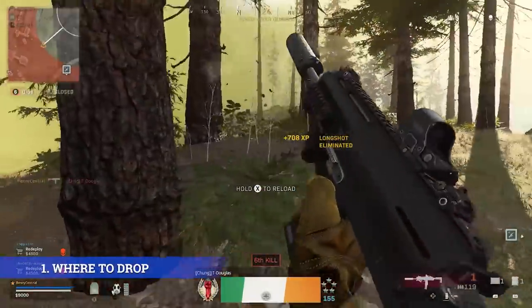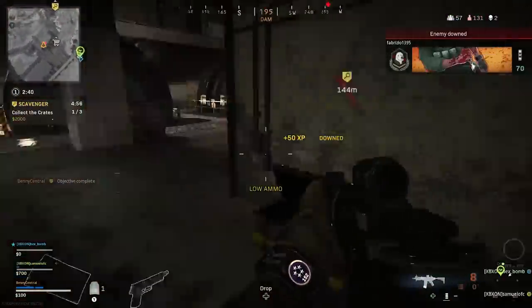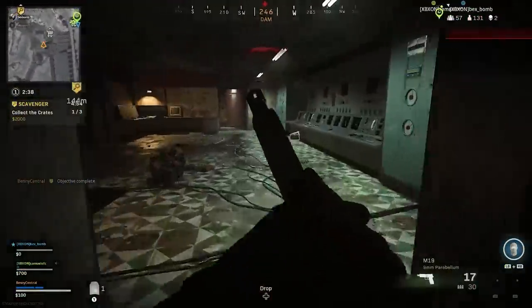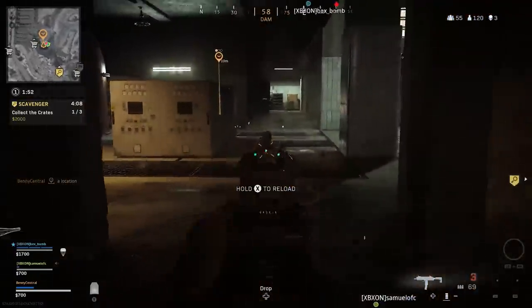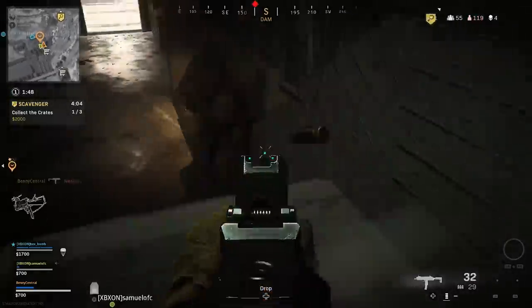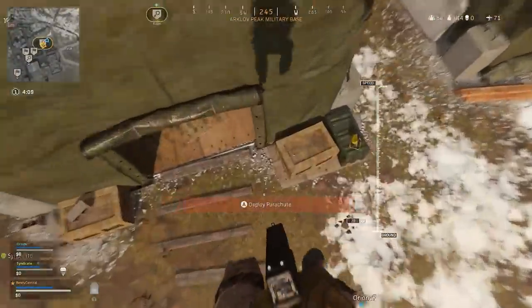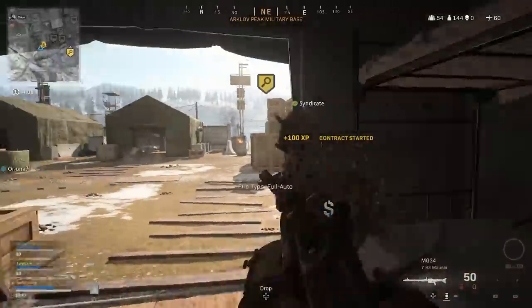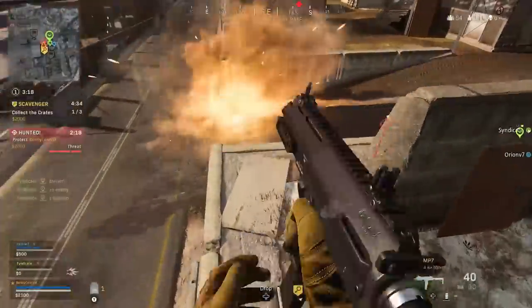My first tip for Call of Duty Warzone is choosing where to drop. Getting off to a good start is crucial to success in Warzone, as the better you start, the quicker you get your loadouts, the faster you're going to rack up more kills. So every game, you'll want to start off with a scavenger contract. I'll always usually choose to drop early to get ahead in the money race, which means more money, meaning more equipment to use in the middle to end game, compared to people that drop later on the plane's path.